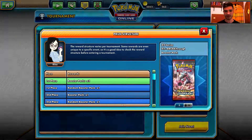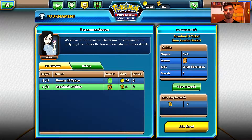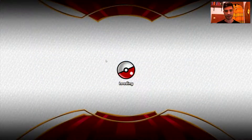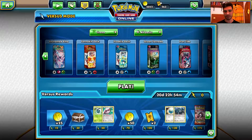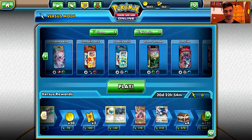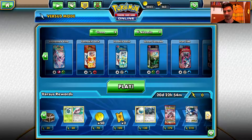Let's check out the tournament rewards here. No, it's just the uncommon chest, not the Holo chest. So the only way to get the Holo chest for now, I guess, will be from the Versus Rewards ladder. I'm really curious to see what I'm gonna get from this one — this is the uncommon chest, so that's fine.